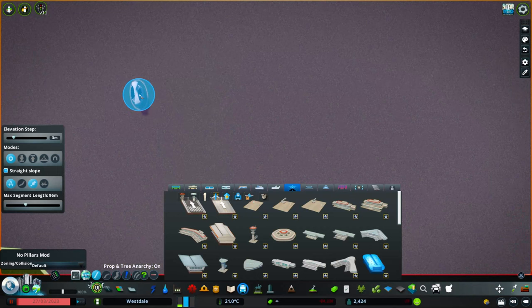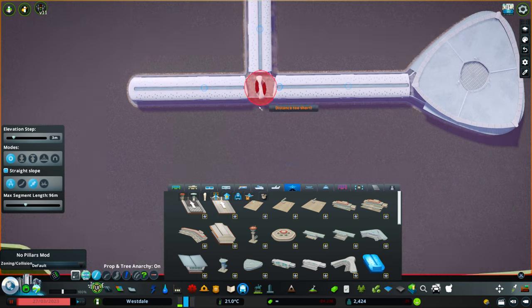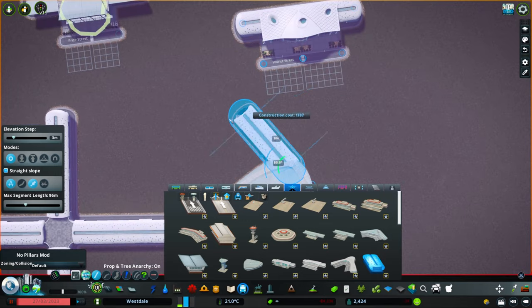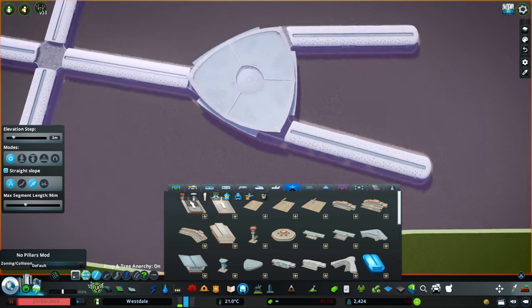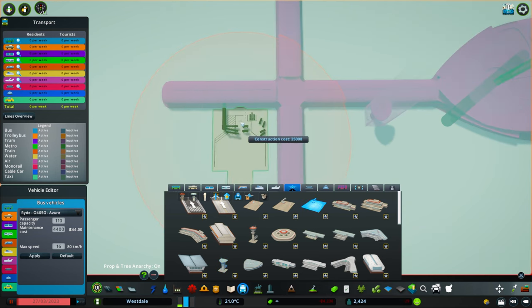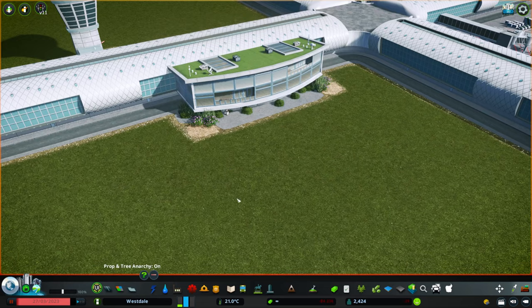I also like the fact that with the concourses working the way they do, it's very flexible in how I want to lay out the airport itself. I'm not limited to structures that are simply plopped and then you're done — I can create and design the airport the way I want. This is really like the airport designer DLC. Instead of just having a bunch of placeable assets, you can really mix things up and create something unique. I hope this signals the future of DLCs where they include network items that function as buildings.